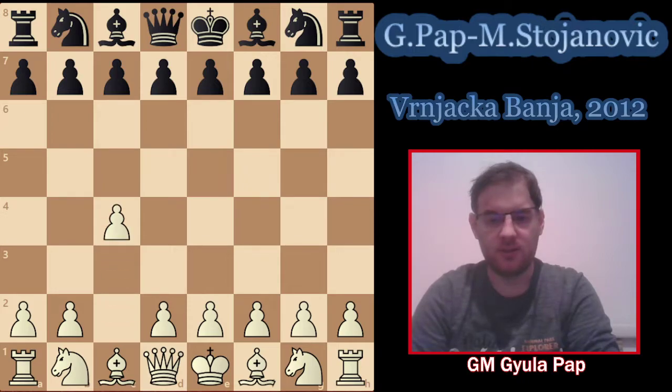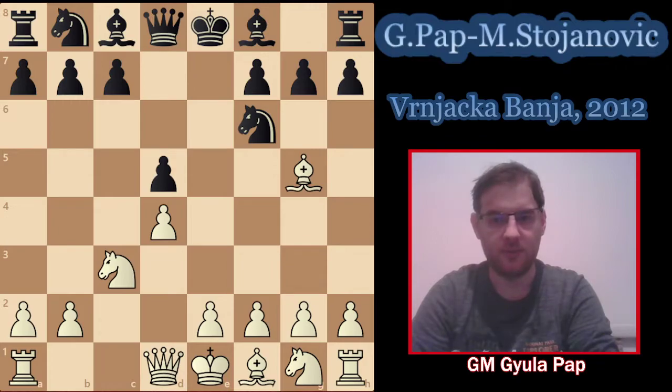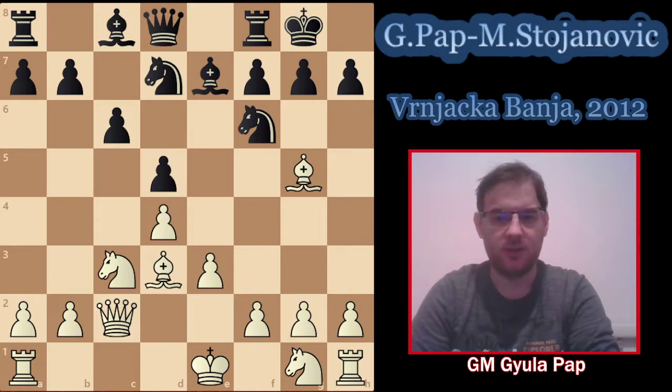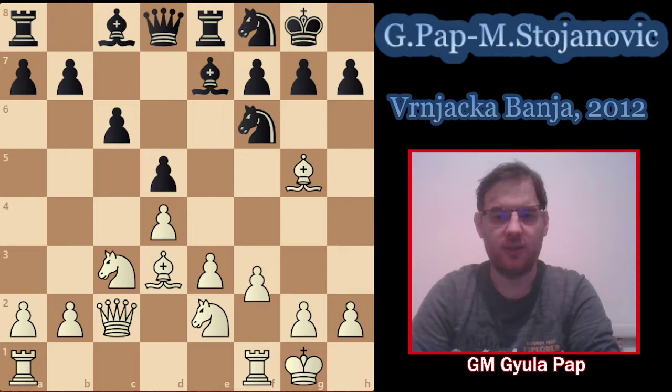I started with c4, e6, Nc3, d5, d4, Nf6. Again this move order: cxd, exd, Bg5, Be7, e3, c6 - absolute mainline. Qc2, Nc7, Bd3, castle, Nc2, Re8, castle, Nf8, f3. So everything is according to the mainline theory and Be6 was played here.